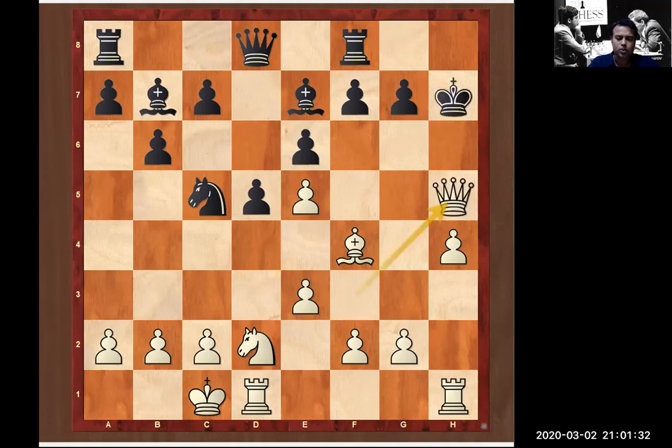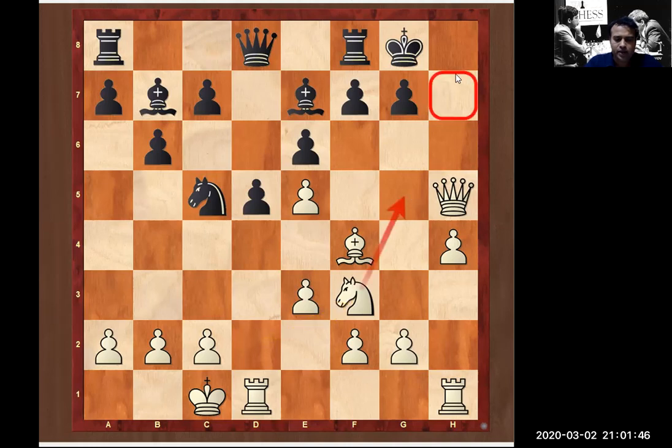The move is bishop takes h7 — the Greek sacrifice. King takes h7. Then queen h5 check — king g8 is forced. Now this bishop is not doing anything here; we need one more piece to join the attack. Knight f3 jumps to g5, planning the h7 checkmate. Black has to play f6 to stop the knight from coming to g5.